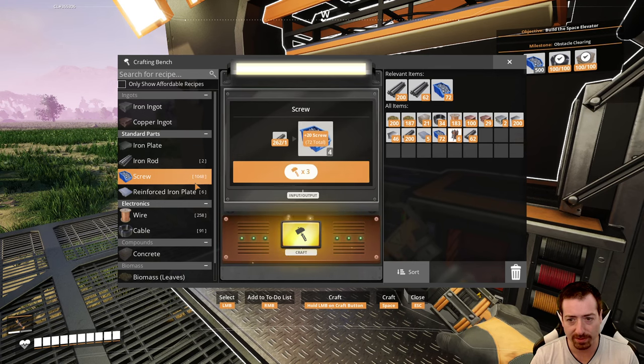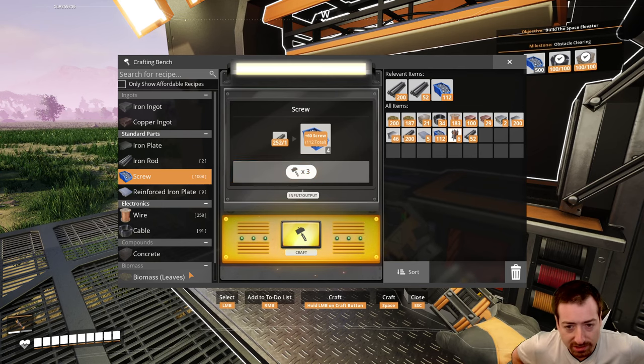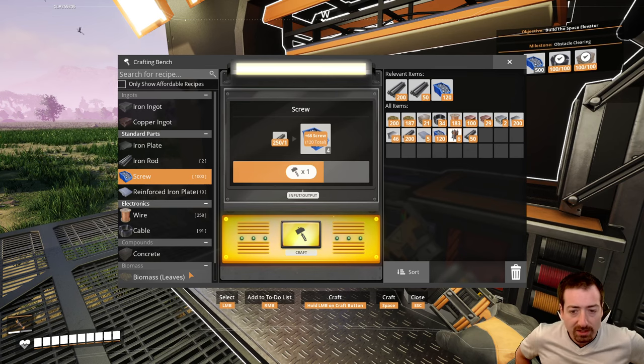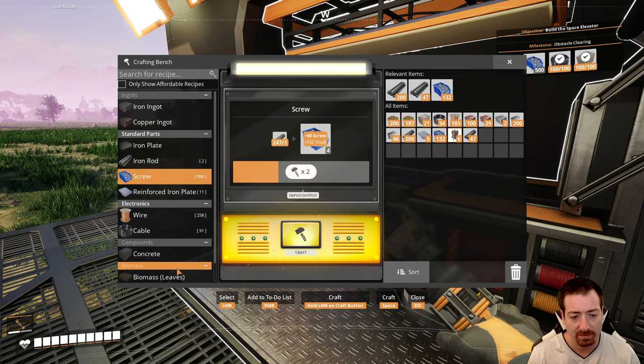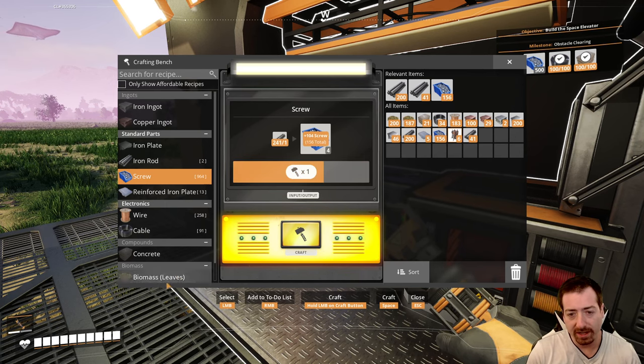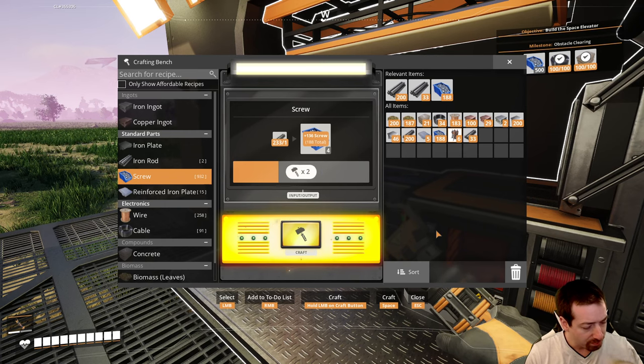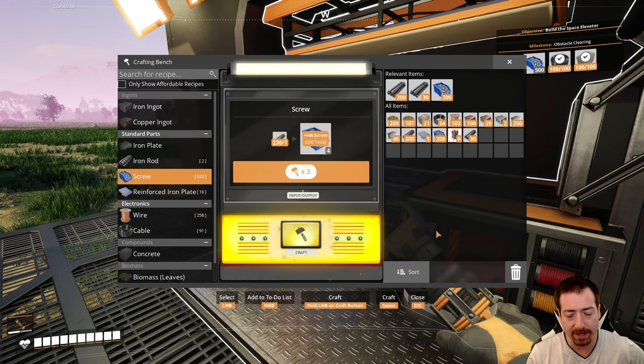With the chainsaw, we'll be able to go collect lots of wood, and wood makes lots of biomass. The biomass makes biofuel, and solid biofuel is actually a more effective resource than biomass already is. So that way we just have to collect stuff way less frequently, which is nice. I do like shortening our biomass trips.